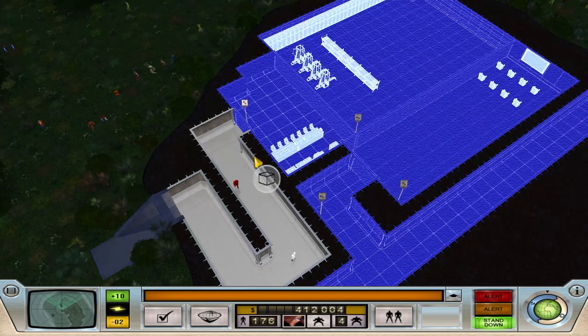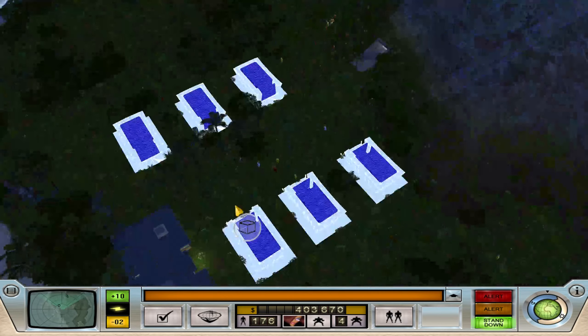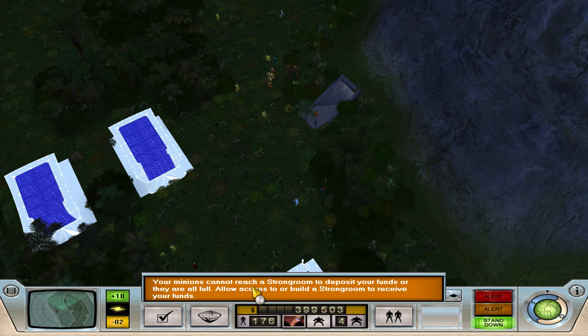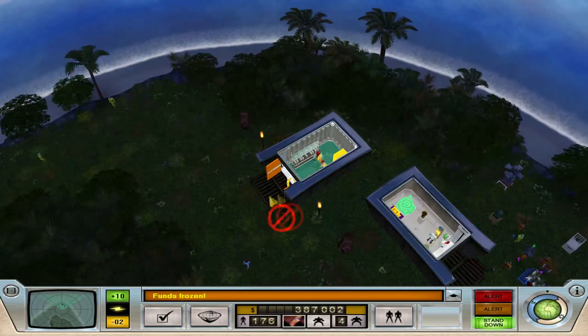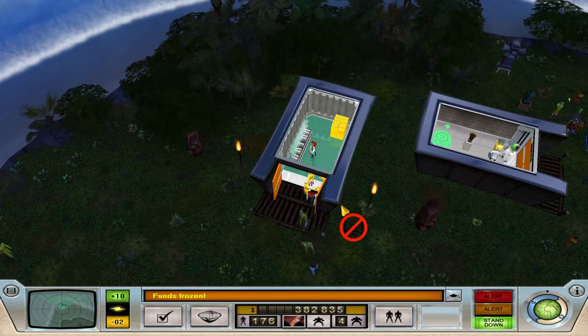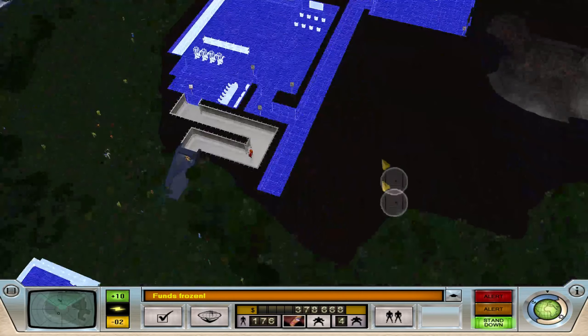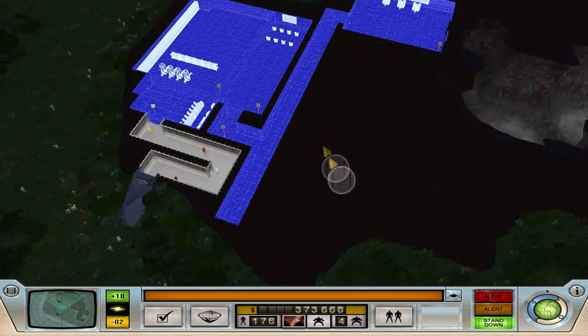I'm fully expecting to see my treasury drain like anything in the next few minutes. I've got plenty of people I can send out to work. There's definitely a strong room here, I think there's just too many people trying to access it. That will of course need moving into the base — I love having that in here as well.